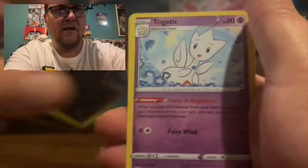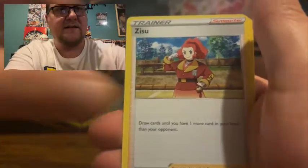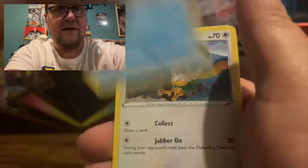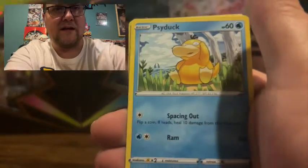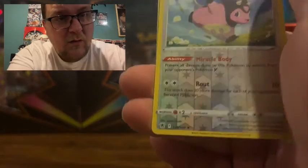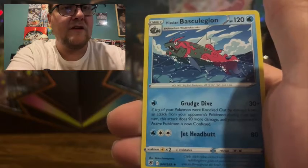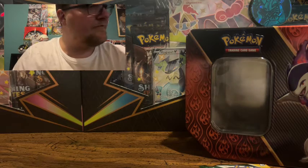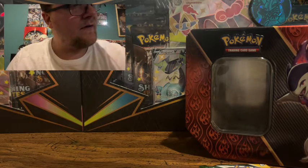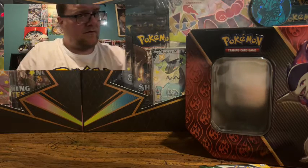Energy, Trekking Boots, Gutsy Pickaxe, Zisu, Swinub, Chatot, Ponyta, Kricketot, Psyduck, Miltank, reverse holo rare, and a Hisuian Basculegion non-holographic.